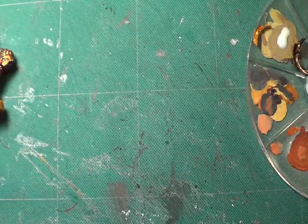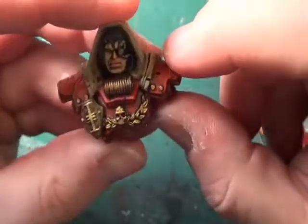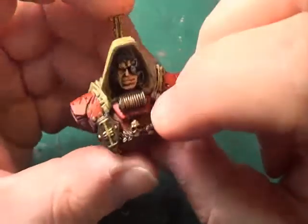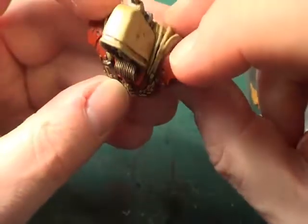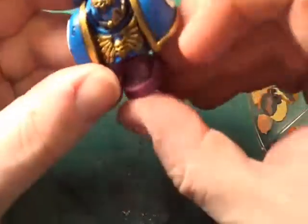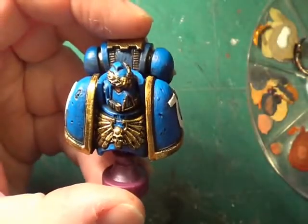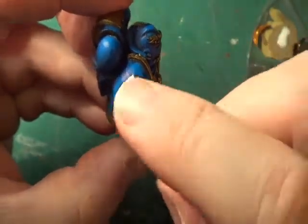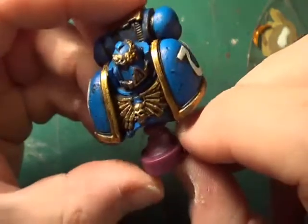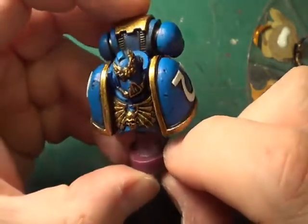Before we do anything else, I just want to show you a few bits and pieces. What I forgot to do with the Inquisitor is go over the red armour in blood red, which I've now done — just to brighten the armour up quite a bit. I've also gone over the edge of the armour with burnished gold, gone over the white tactical arrow again with white, and done the wind skull in the centre with burnished gold as well. So that's about it for that one.